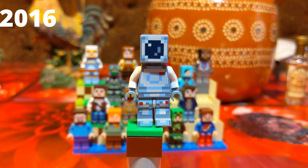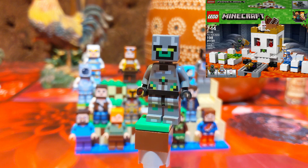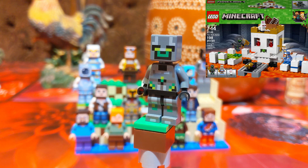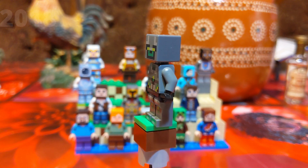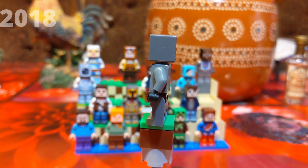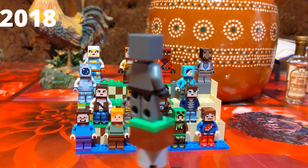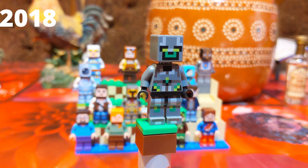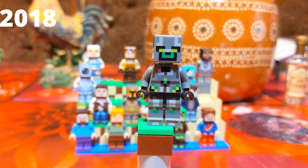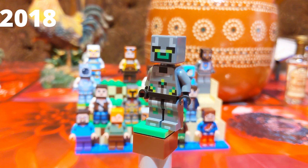Now moving on to non-skin-pack skins. We have one of the unique skins found in the Skull Arena set. The set officially calls them Skull Arena Player One. This guy looks a little bit like a temple guard or maybe a cyborg — he definitely looks more cyborg. It's a pretty good looking one. Probably just a green but definitely one of my favorite skins that Lego has released.